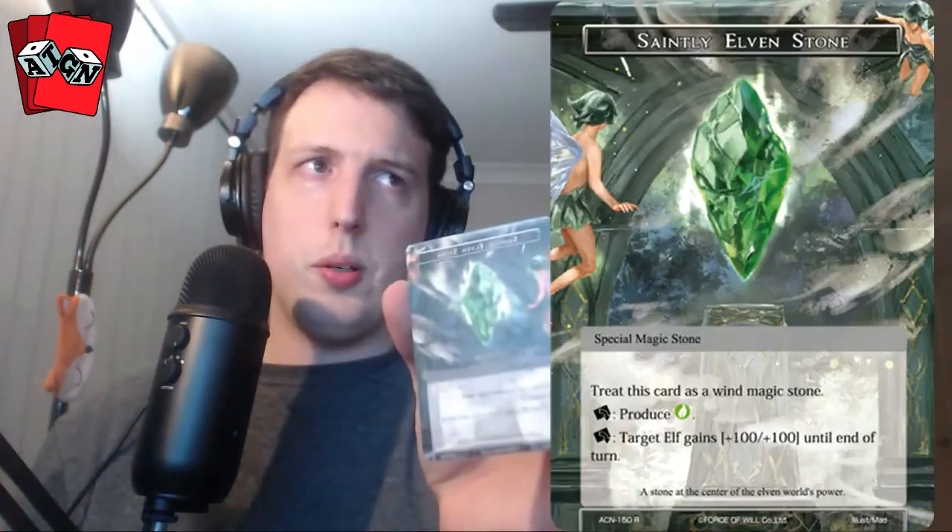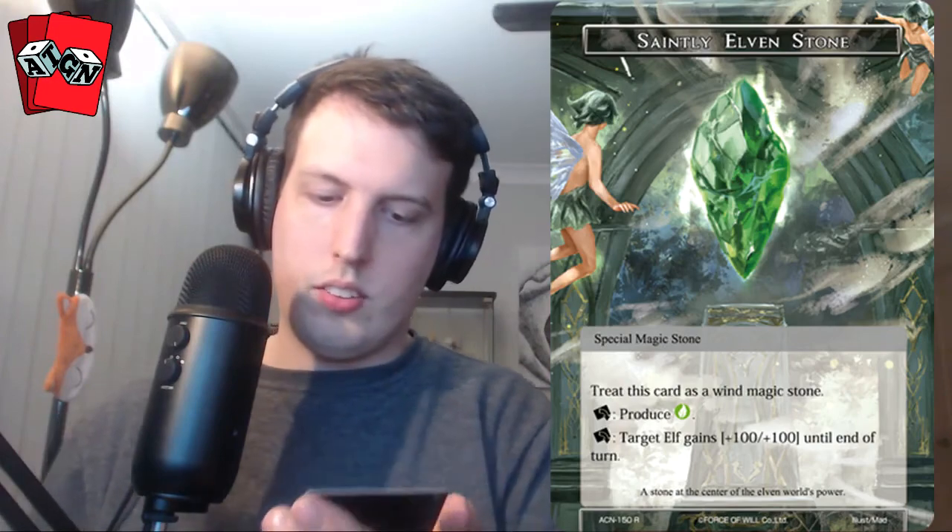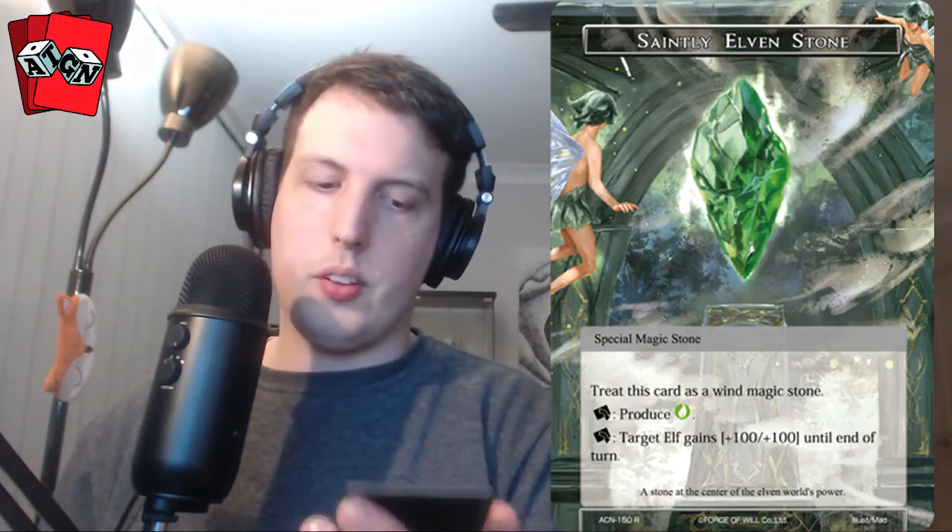Next pack — we have a Magic Stone. We do have some special magic stones in this set and it looks like we only get one per box. This one produces green. Target elf gains +100/+100 until end of turn when you tap it without producing will. Elf support, maybe.